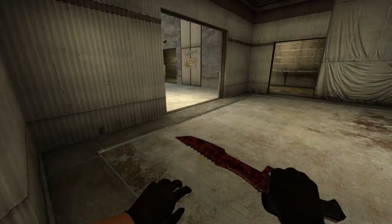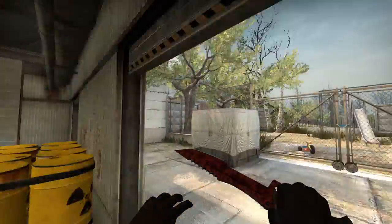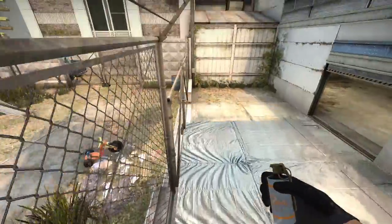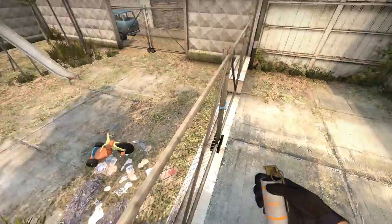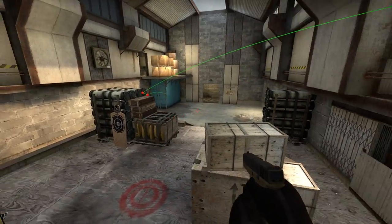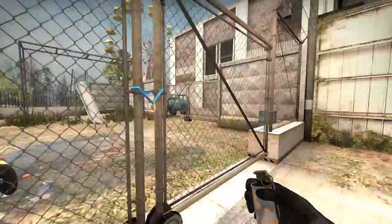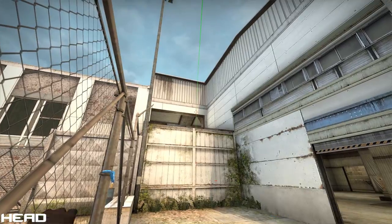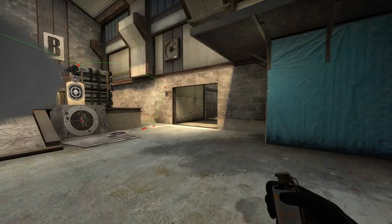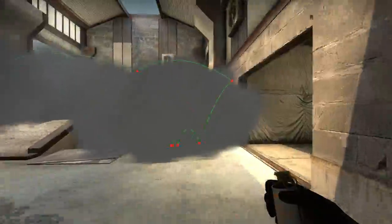You have two players around this area waiting for the smoke to fade, about to hit B. They smoke CT and heaven. Jump up on this box, line yourself up at the edge of it and then to the bottom of this line and throw. This is going to smoke the middle of the site so you won't be shot running in. Along with this, another player down here lining up in the same place throws a smoke that bounces and lands on headshot, meaning you can all just get in the site and work together to clear it. At this point they don't really have many places to hide on site, and running through smoke is deadly but it's like four versus one so it should be pretty easy.